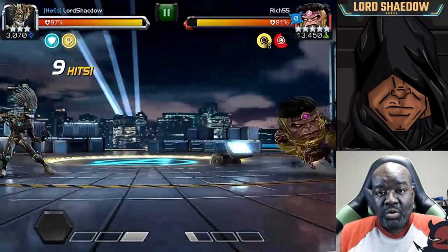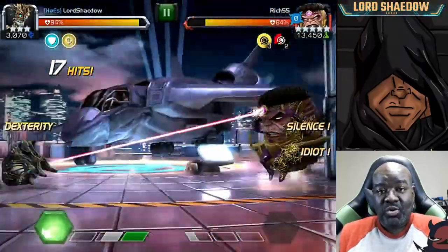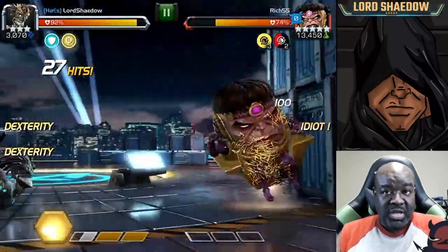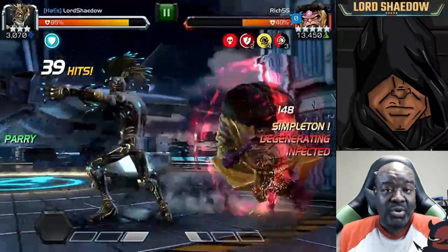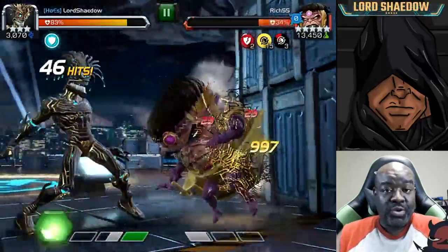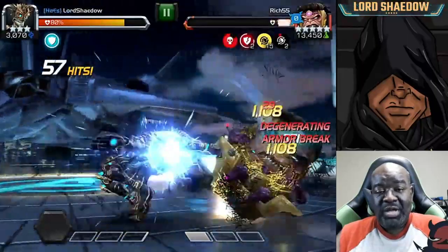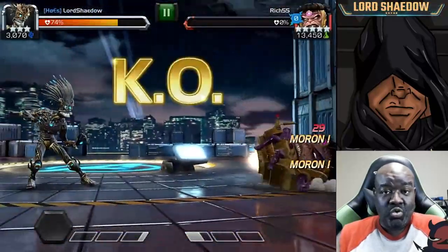You'll notice throughout the fights that MODOK will often fire a special or a heavy to coincide with when that shield is going to go back up. One strategy is to only do three-hit combos — when you see the field up, hit him one time and back off. Then you're free to hit a five-hit combo if he's aggressive enough and you have enough time, but to be safe, just do a three-hit combo and back off. You'll also need to learn how to evade MODOK's special one, as it has different timings based on your position.